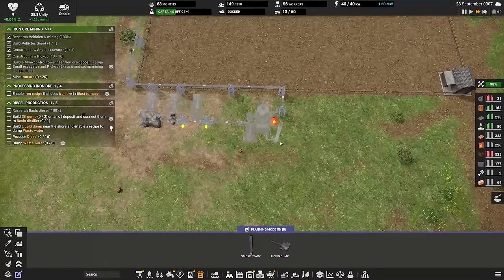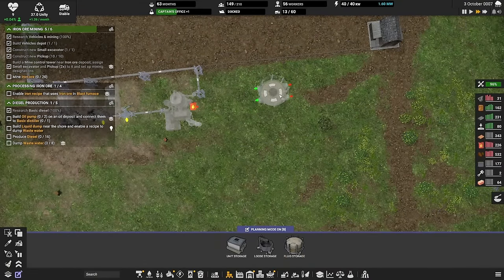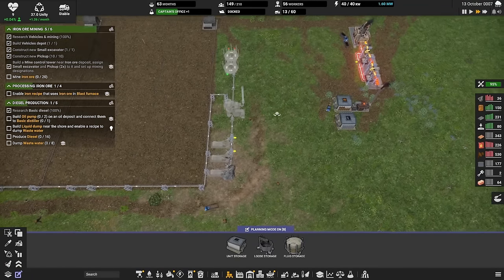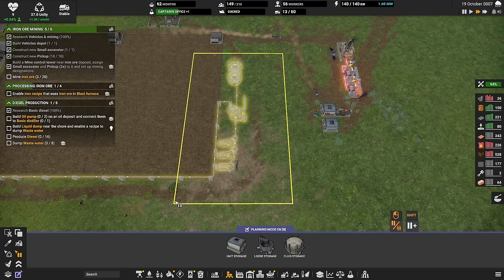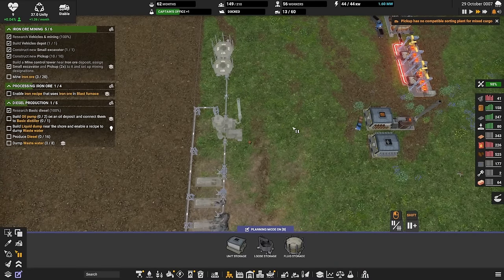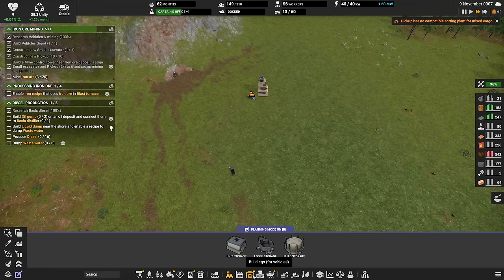Oil production needs a smokestack for pollution. We need to put the refined oil into liquid storage. Once we've built all of this in planning mode, we can enable it all by hitting the P button to unpause the build. One thing comes up: no compatible sorting for mixed cargo — that's exactly what we want, and it leads us to the new ore sorting plant.